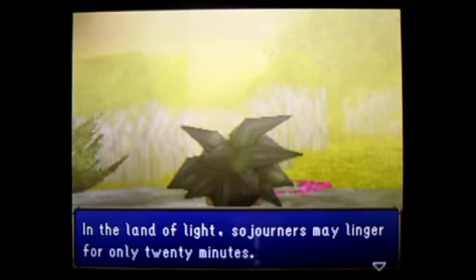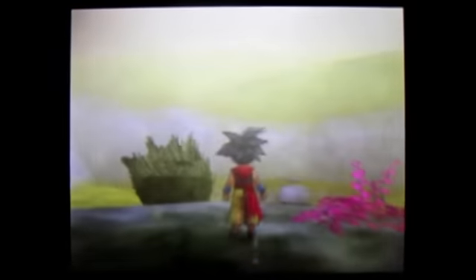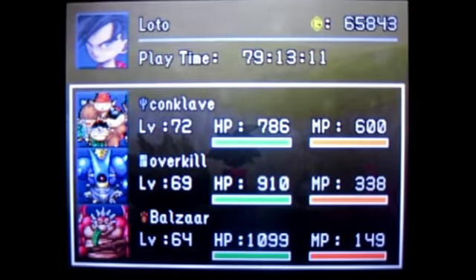We've got 20 minutes to find here in the world of light, and there are only metal monsters in here. I recommend using Vanish — because metal kingslimes will run no matter what direction you go, so you need to use Vanish. That's the best way to approach them.